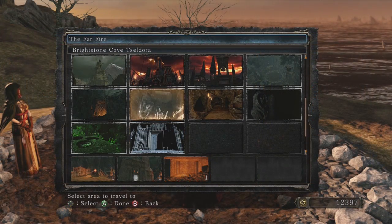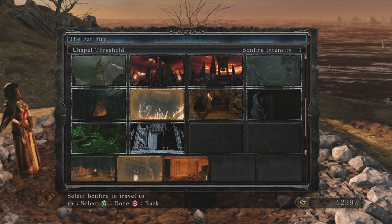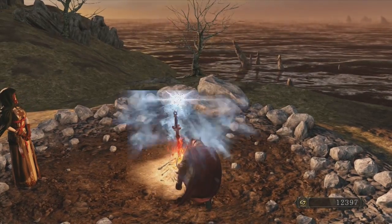So onto the farming guide: you'll need to have the Chapel Threshold Bonfire unlocked, which is in the Brightstone Cove zone, so just head to any bonfire and travel there.